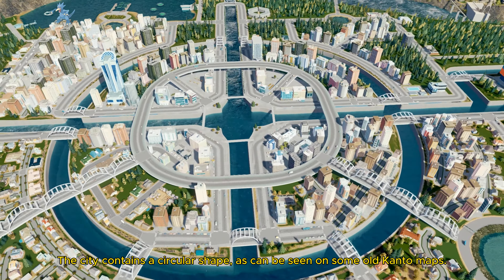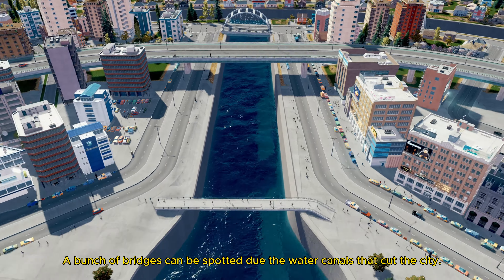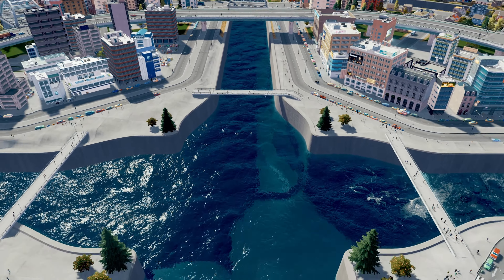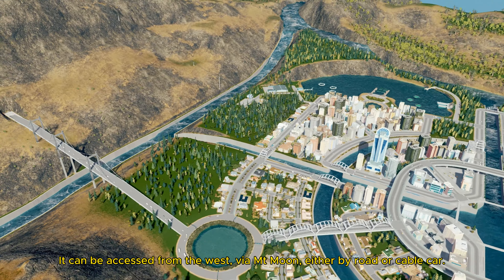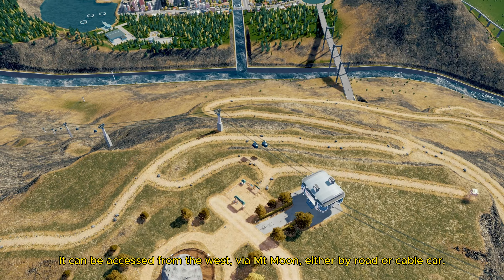A bunch of bridges can be spotted through the water canals that cut the city. It can be accessed from the west, via Mount Moon, either by road or cable car.